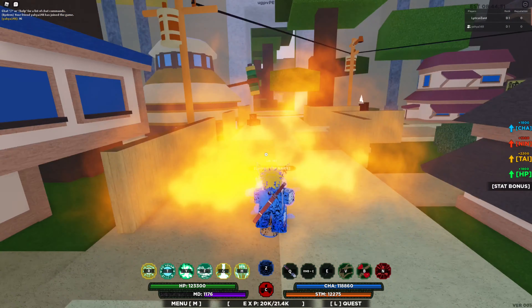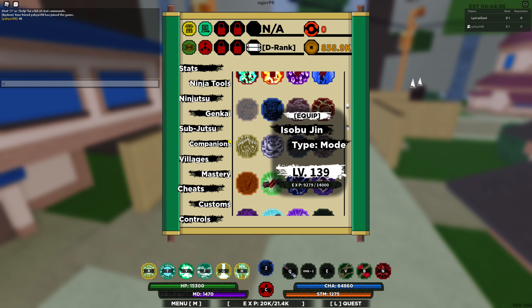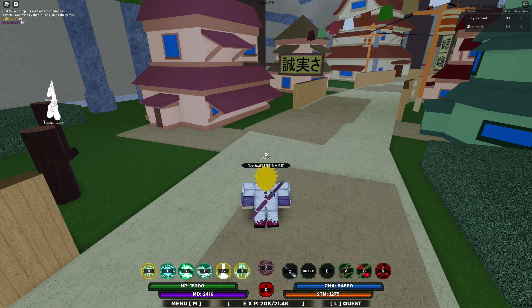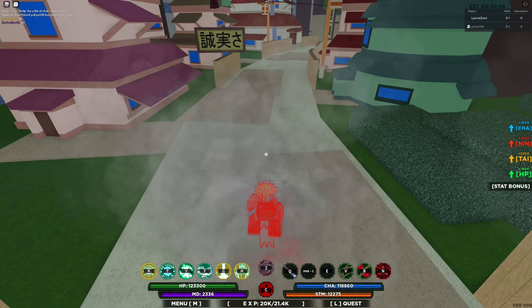Now I'm going to go ahead and go to the Three-Tails, which is Isobu. This one is a bit hard to get in my opinion. It has a 1 in 1 chance of spawning, so it's easy for it to spawn in, but it has a despawn time of five minutes. You only have five minutes to beat him. He's pretty rare, and I think you get him at the Mist Village. Let's go ahead and equip him. This one should have a tail design change.